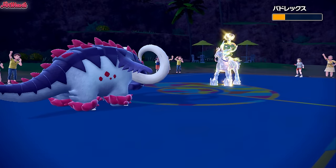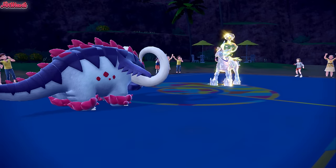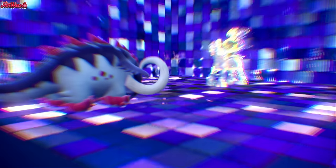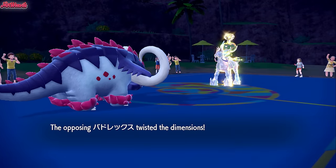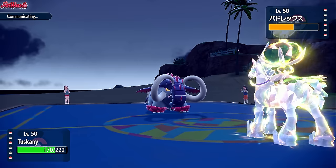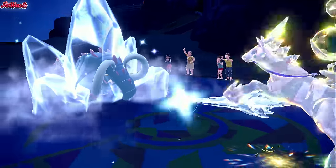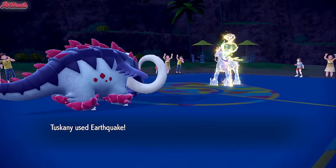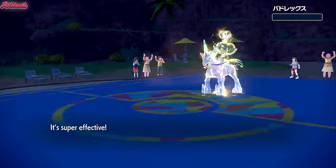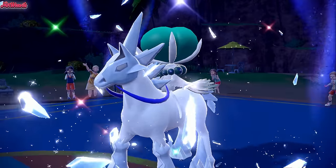They do have a Berry which is unfortunately going to heal them back up — just a Citrus Berry though. They go for Trick Room. We go for another Earthquake — they go for Glacial Lance. I can live that. Defensive Tusk for the win. Earthquake comes through and that is a dead Calyrex Ice Rider. Brilliant, absolutely brilliant.